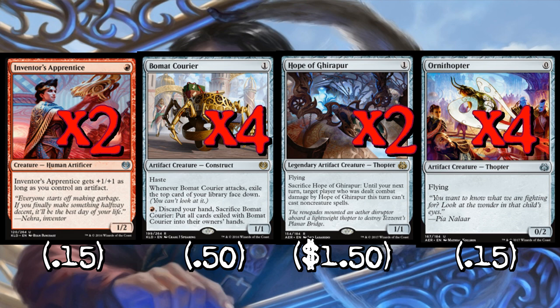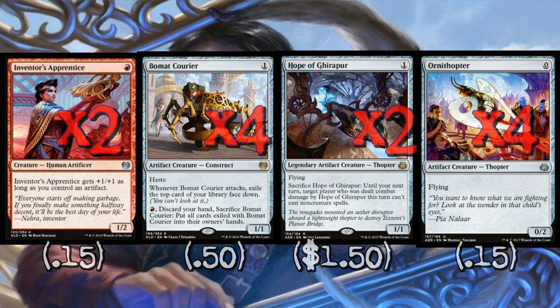Hope of Ghirapur is also an artifact for Apprentice and it's good with all the pump spells in the deck, but the ability to sac it and keep them from casting non-creature spells is ridiculous. We can keep stuff from being countered, keep them from playing creature removal in a lot of situations, and keep them from playing Planeswalkers on their next turn — which is really relevant against a couple of decks in the format. Hope of Ghirapur is a very cheap evasive artifact that just wears a lot of hats in the deck.